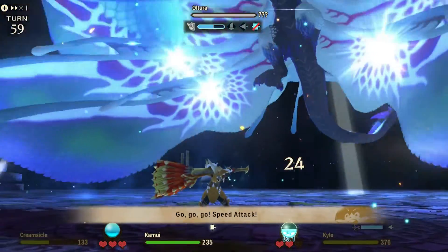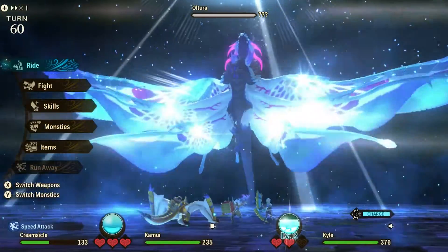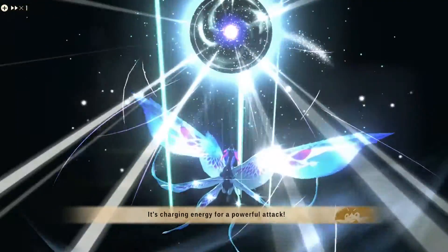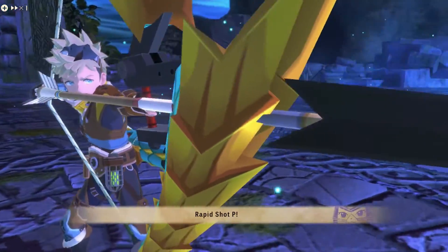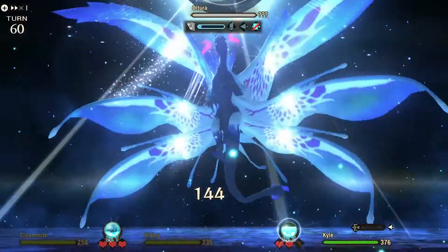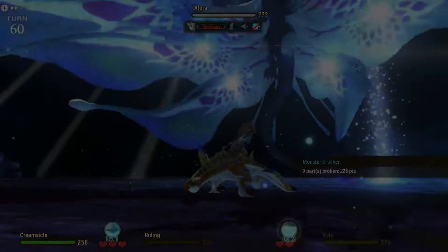After that, just take a quick break, kick back, and enjoy the cutscenes. Welcome to the post game and high rank! So there you go — my full guide to beating the last boss of the campaign, Altura. As always, feel free to leave any thoughts or questions in the comment section. Don't forget to check my other videos, including how to change your monstie's color — yeah, you can do that in this game too. Once again, this is Tabi Asobi, thank you for watching.